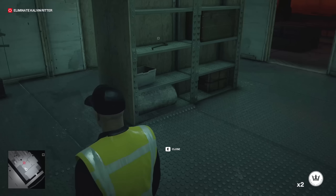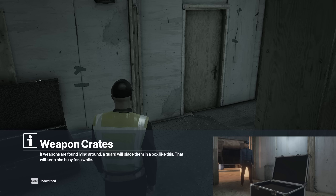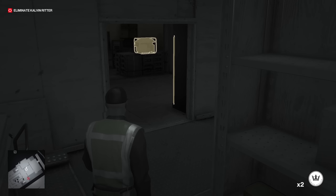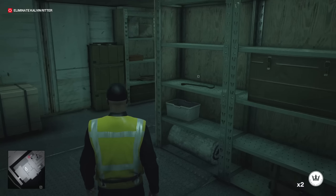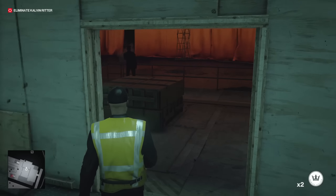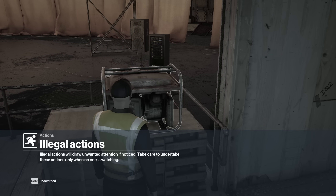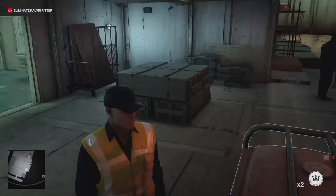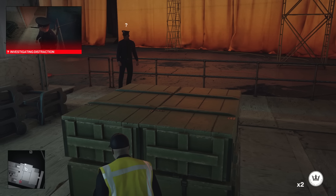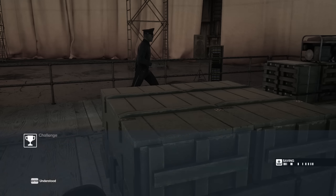Let's have a look at the storage, because one of the objectives had me go after some rat poison to poison the target's drink and make him sick. Another challenge was to distract a guard with a generator — and there's a generator right here. I can turn this thing off, which is again an illegal action and will draw unwanted attention. The guard will go investigate, which is vital to the next part of my infiltration plan.